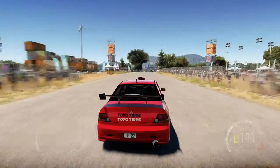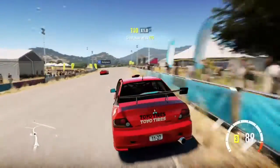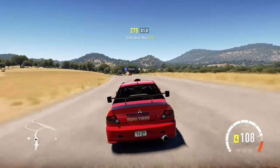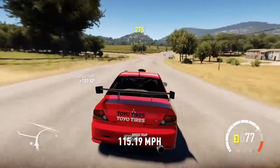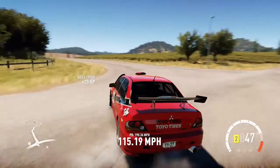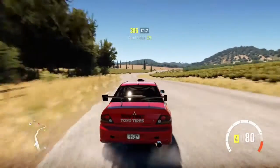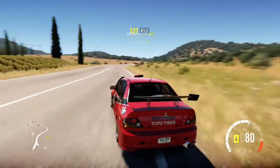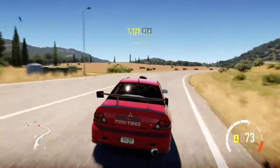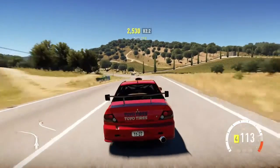I'm bringing the tire pressure down here, not entirely sure why. There are two types of ways to drift: there is clutch kicking, which is what I'm about to show you right now. That was an e-brake — I usually use the e-brake technique whenever I'm going into a turn really fast but I don't need to hit a drift very fast. That was a clutch kick. I usually use clutch kicks around big turns like this one, which I honestly should have done.